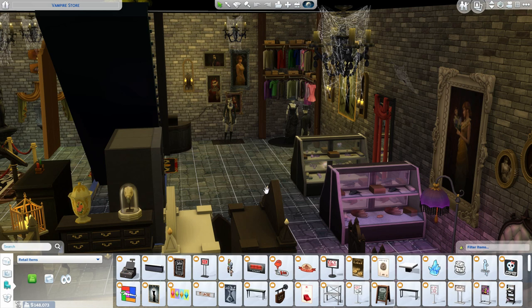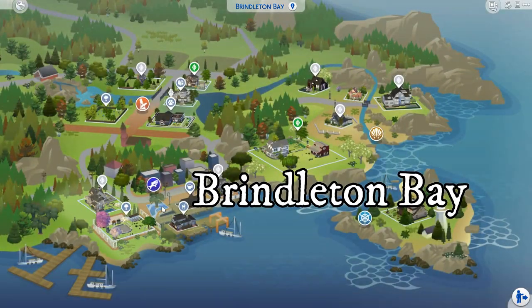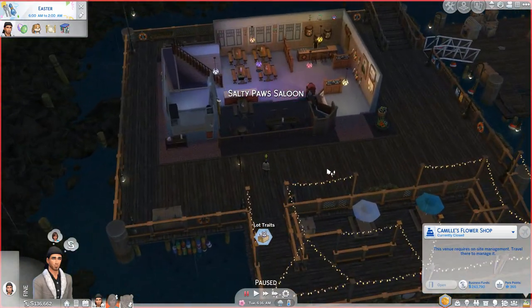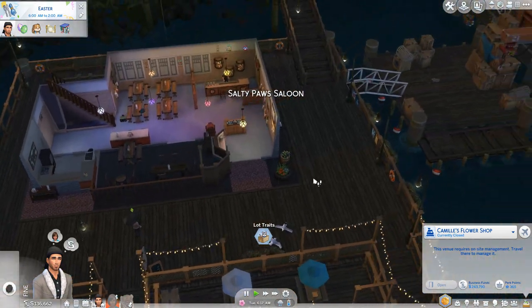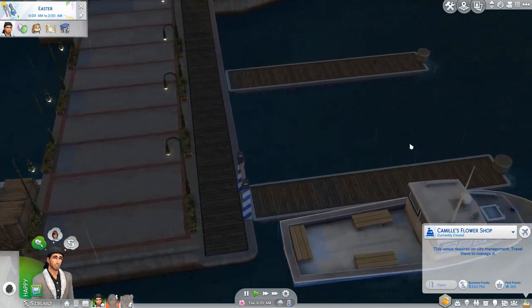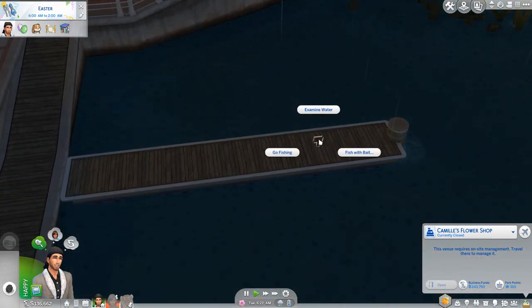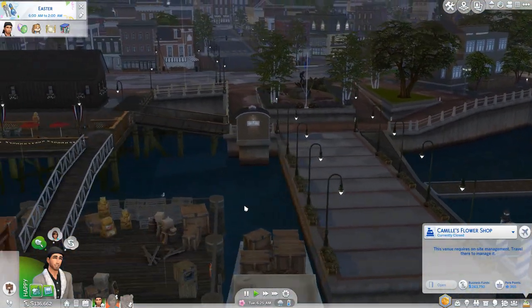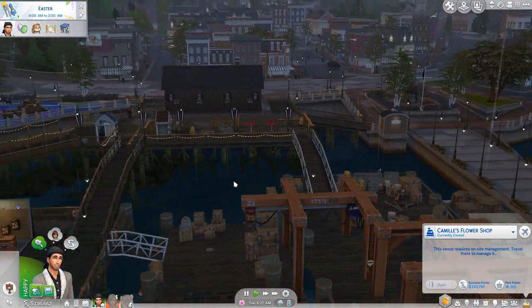If you're a stickler for fresh fish, you can actually go fish off the docks in that new town. I think there's a fishing hole nearby — I'm just going to check. You take your sim — Salty Paws — and go find the fishing spot. There has to be one somewhere... I think it's right here. Yeah, there it is.